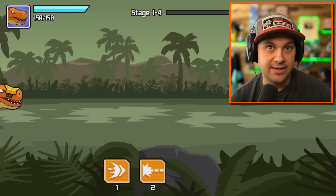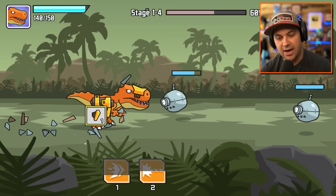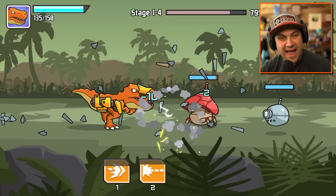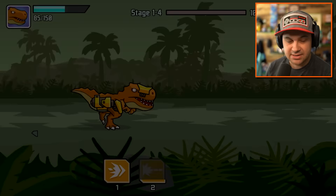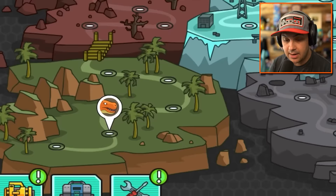I guess it makes sense that you need a cyberdino if you're fighting robots. Like a dino versus non-cyber things - it's a T-Rex, of course he's gonna own everything. But when you're fighting robots, you gotta match them with robo-dinos. Obviously we're gonna be able to upgrade, get stronger, get new weapons, make our dino even better.